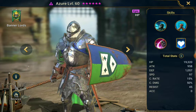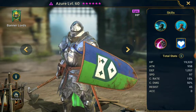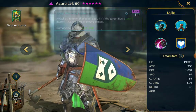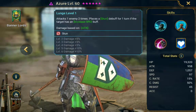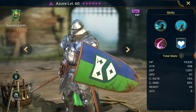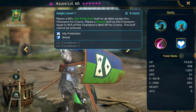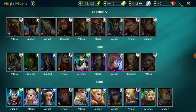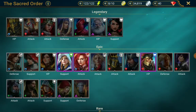Even if you don't have an ally protection option, please do not build Azur. He is absolutely garbage for clan boss. I know he's got ally protection with a shield, but just don't do it. It's not going to be worth it — you're going to waste books and experience.